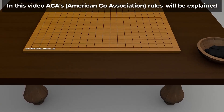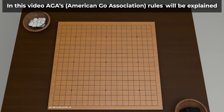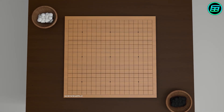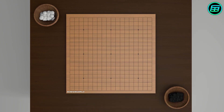Go is a strategy game that was invented in China about two and a half thousand years ago. It's believed to be the oldest board game that's been continuously played to the present day. Although Go's rules are very simple, the game can be incredibly complex. The number of all possible legal positions in Go has been calculated to be about 10 to the 170, whereas for chess the number is about 10 to the 45.